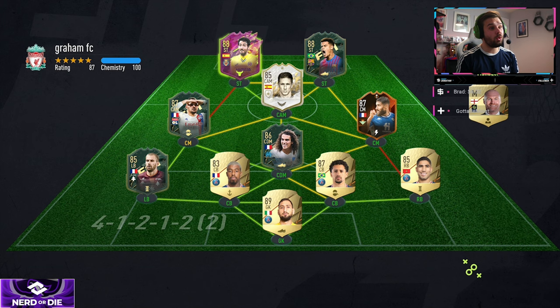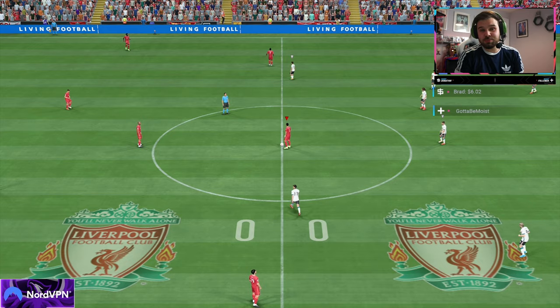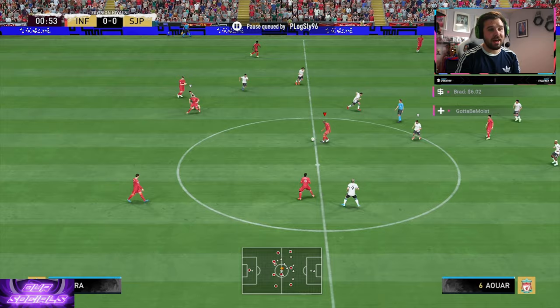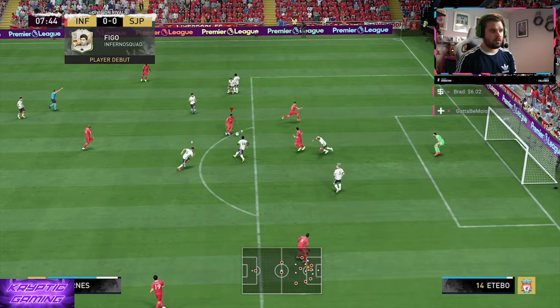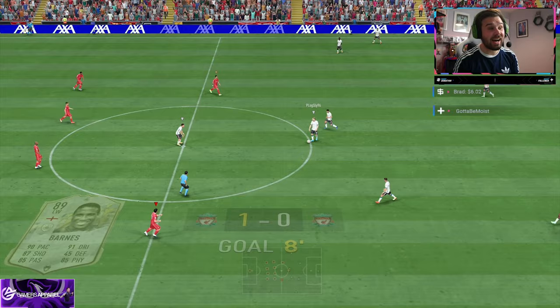Here we go into the first game with John Barnes. He's got a nice team with a cheeky Fernando Torres in there. We're going to play him as a striker in a 4-3-2 formation and see how he plays there, then probably in the next game we'll play him as a wide cam — basically a winger. Oh here we go — lovely! Easy as that, and that was cutting in from the left wing. It's only been eight minutes of FIFA and I've already scored with him — what a goal!